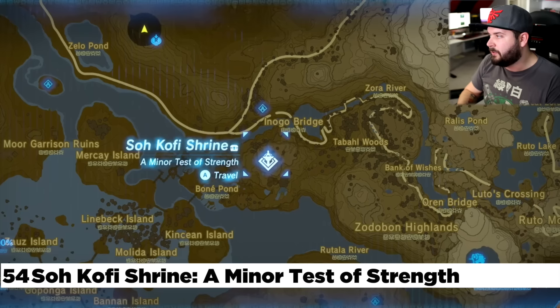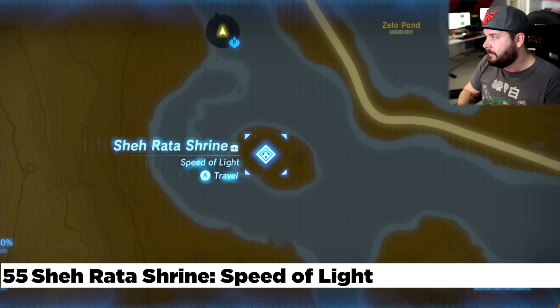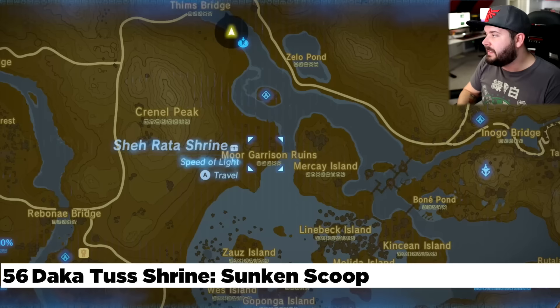To the left of the Veiled Falls, make your way down Zora's river. Right here you're going to find the So Kofi Shrine, also located just north of Lanayru Tower on a small hill — can't miss it. North of that even more is the Shi Rada Shrine, right out in the open.